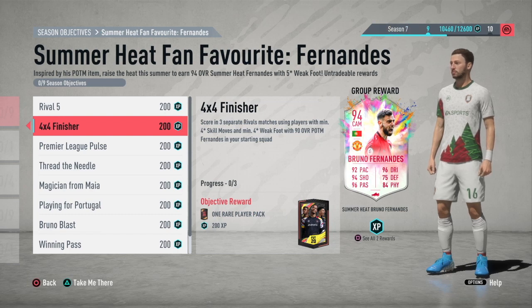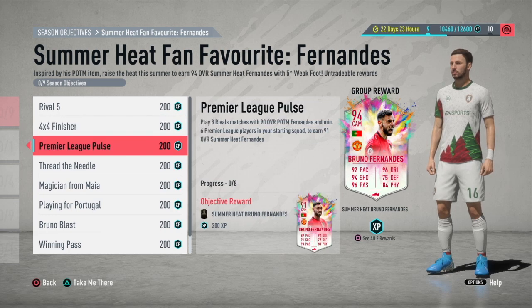In the same time you can complete Mendy if you haven't started. Score in 3 separate rival matches using players with minimum 4-star skill moves and minimum 4-star weak foot, with 90-overall Fernandez in your starting squad. You can use Cristiano Ronaldo, for example, who links with Fernandez and has 5-star skill moves and 4-star weak foot. Next up: play 8 rival matches with minimum 6 Premier League players in your starting squad — you don't have to win, you just have to play the match.